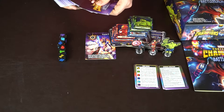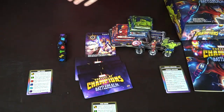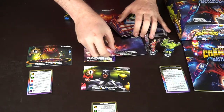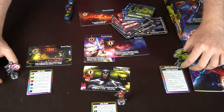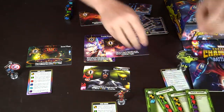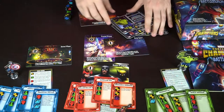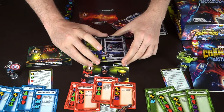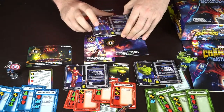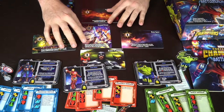The Crystal Prison will always start in the middle. You shuffle the deck of locations and deal out a number equal to players plus one - in this instance that's four locations. Everybody gets one of these player reference cards. Place the locations around the Crystal Prison however you choose, then assign each player their position and give them their ability cards. Make sure they're on the correct health spot - the Hulk has seven health, Iron Man has seven, and Captain America has eight.